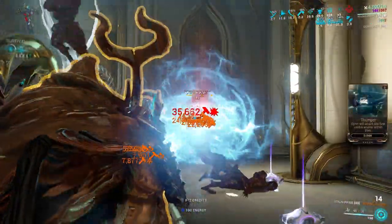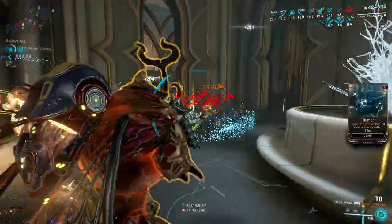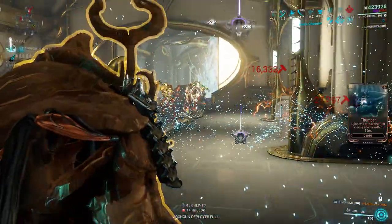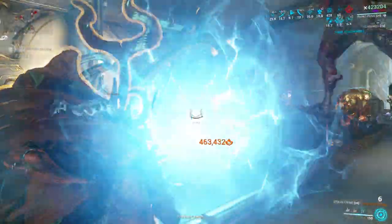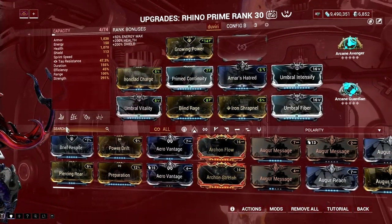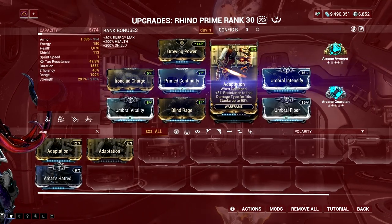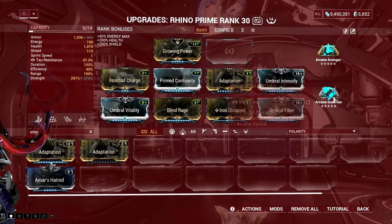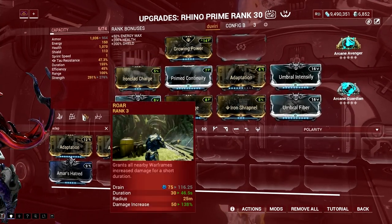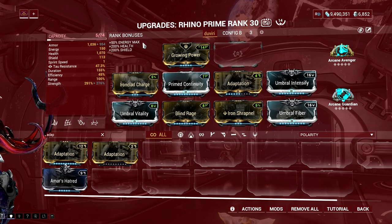For slash-based combos, you can further increase damage by equipping Arcane Avenger in your build. Critical hits boost the slash procs, allowing you to deal more bleed ticks to enemies. As much as I want to do a million Overguard Rhino right now — which is easy by taking out Arcane Avenger, adding Arcane Tanker, subsuming Parasitic Armor, and replacing Adaptation with a Shield mod — I will not do that anymore since it's more fun to have a balanced build for this Warframe.